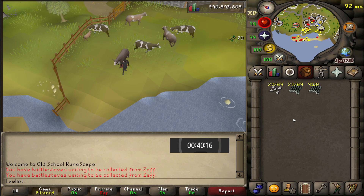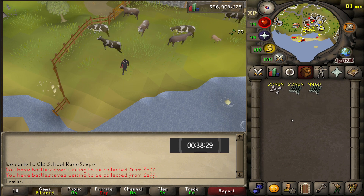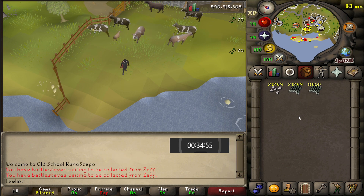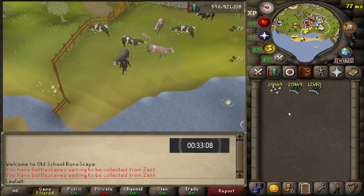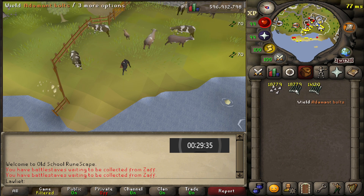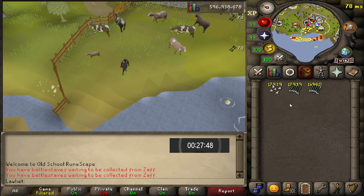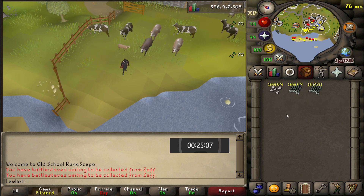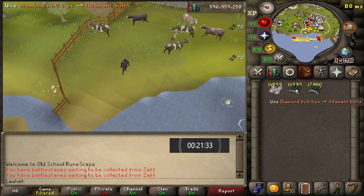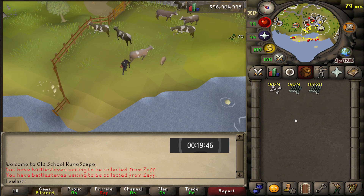This moneymaker is very low effort for the XP and GP that it provides, so if you wanted to play another account while doing this, that is very possible. Just make sure you do a price check on these items — I know in the past this hasn't been that profitable, but today the prices were just too good to pass up. Always make sure that you do a margin check before trying out one of these moneymakers.